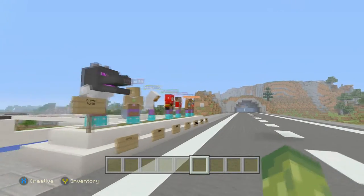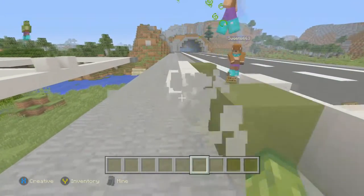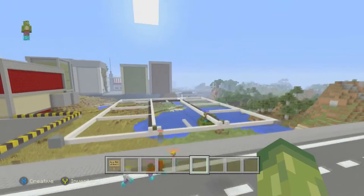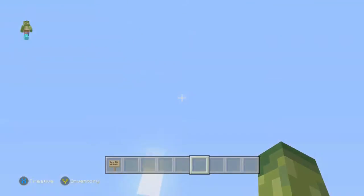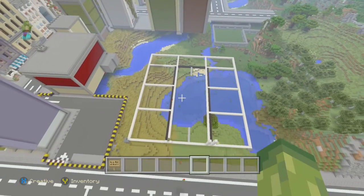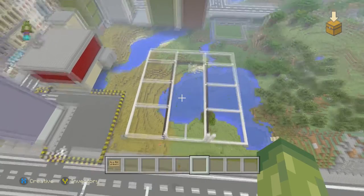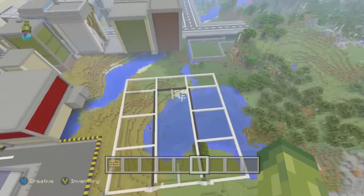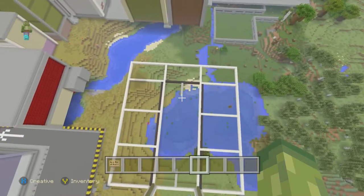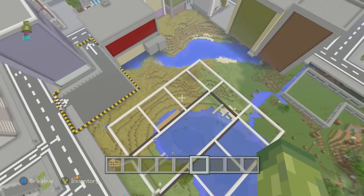Alright, that went well. Today we are building a shopping center — a scaled-down version. As you can see, we've done a plan above. There's one main rectangle which is going to be the walkway with benches, a couple of plants, and these squares off the side are where the shops are going to be.